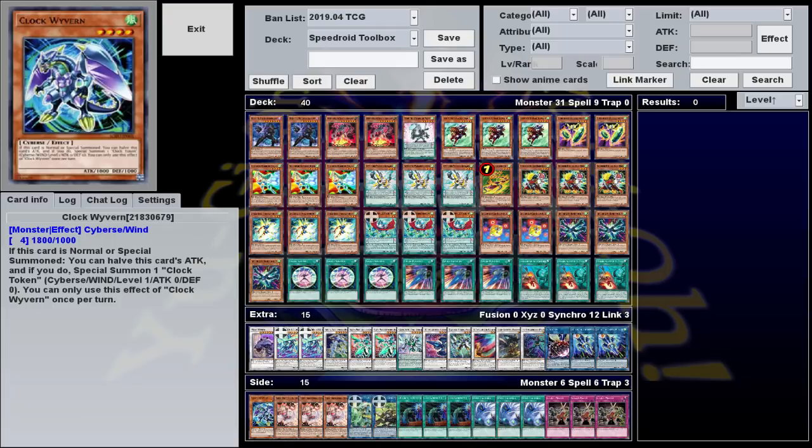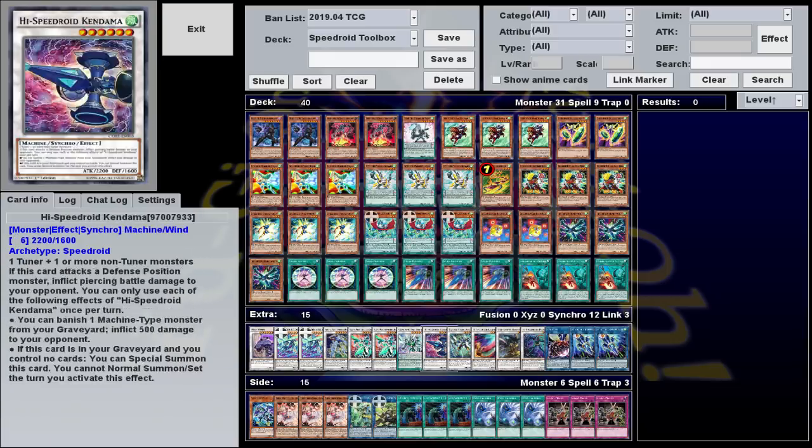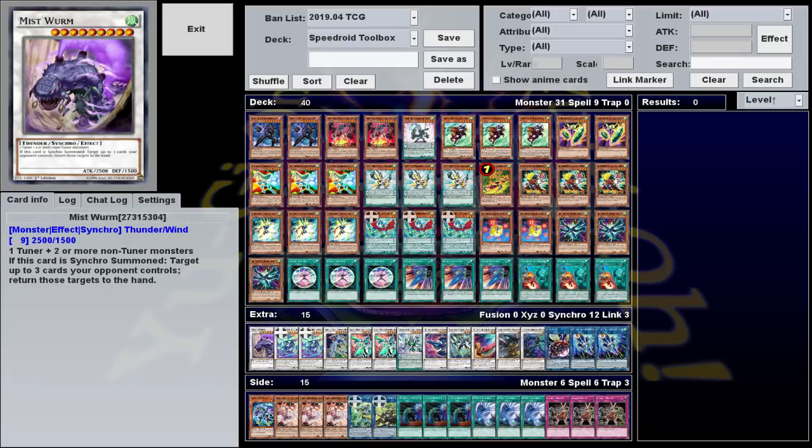As it says on the tin, this is a toolbox deck, which means it has a non-linear win condition. Rather than trying to build one specific board every time, you have a whole bunch of different boss monsters, and your job is to assess the situation and summon the monster that best suits it. That's why this is a go-second deck — because you want to see what your opponent is playing first and then respond accordingly.